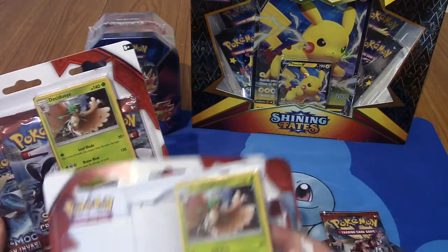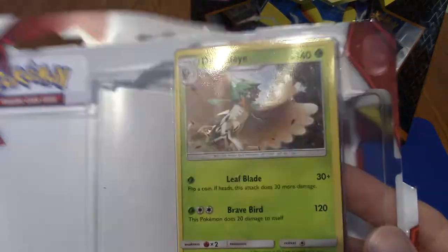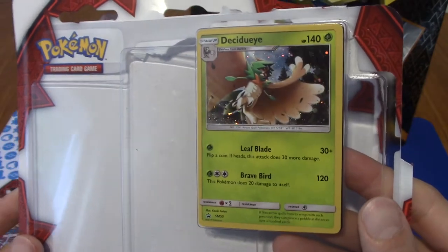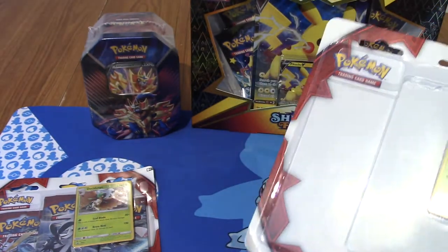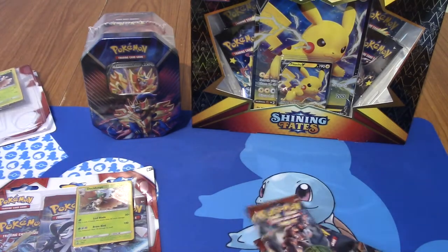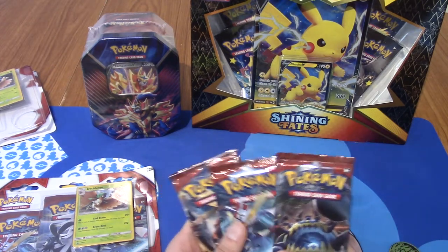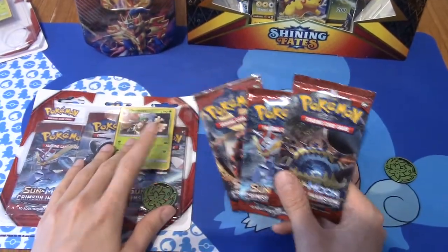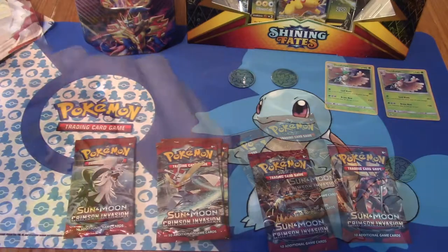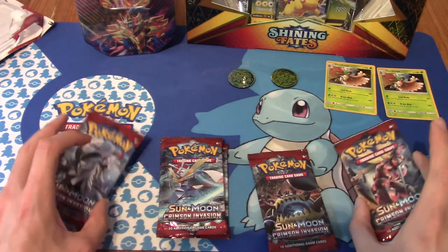I've got two Decidueye triple packs of Crimson Invasion. We'll take a quick look at the promo - I'm not going to take it out. They had the same coin in both. The Decidueye one was £9 for a triple pack, which is already amazing, and for Crimson Invasion, an old set, even better. If you wanted both promo cards and the triple packs it's something like £25, which is a bit strange. I've arranged everything - we've got the two promos, the two coins, and all six packs.